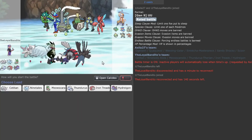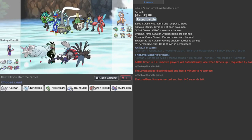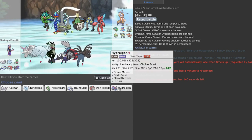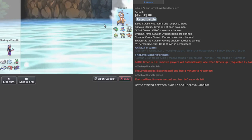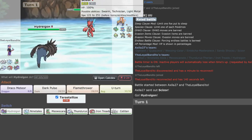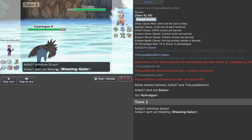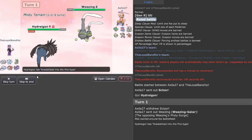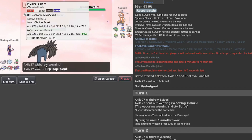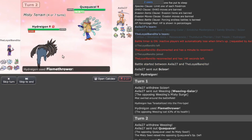This next opponent has Cinderace, Ogrepunk, and Pawniard — more of a balanced core. Let's try Hydreigon as the lead to scout some sets. They're probably going to be U-turn Scarf or Bullet Punch. There we go — moot point. We go Flamethrower, and since there's no status, you try to go for that but you have a special defense boost.